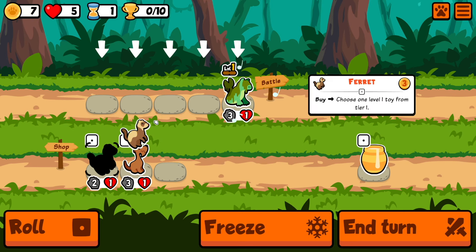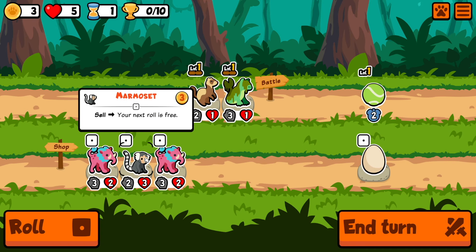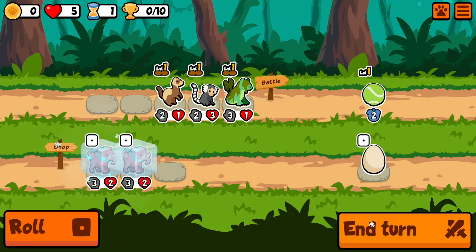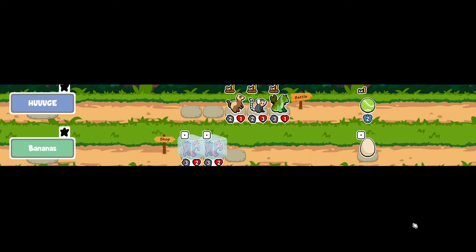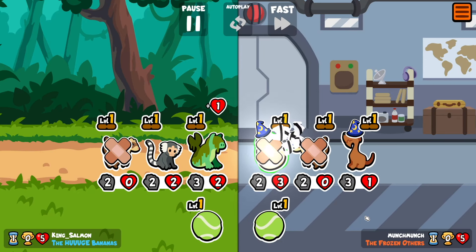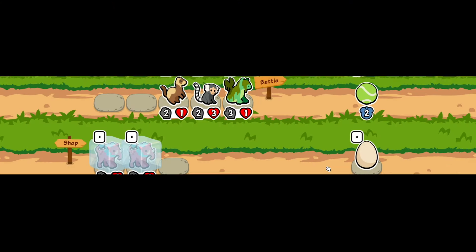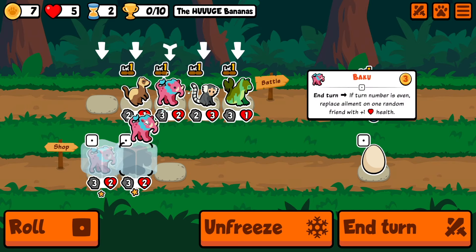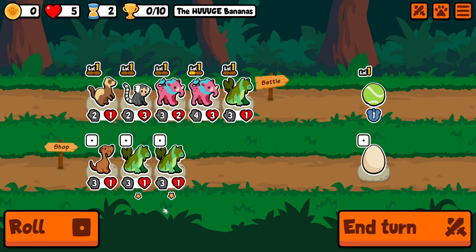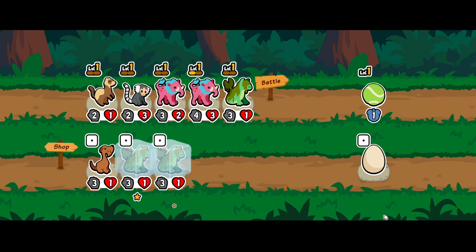We don't have a great start here — we got the Bunyip and Ferret. Marmoset, maybe? And then I'll freeze both of the Bakus. It didn't hit the Bunyip, so we're able to draw. We got three of them — nice! So we'll stick him right there, and double Bunyip. We'll get two level ups next turn, which is fantastic.